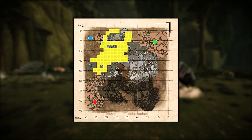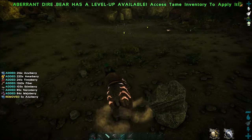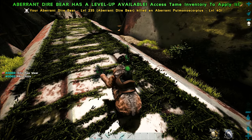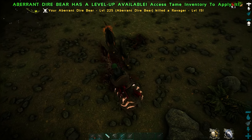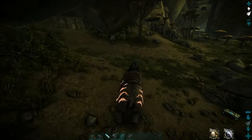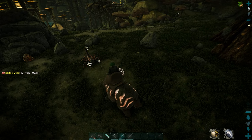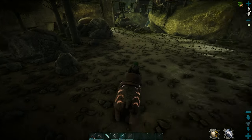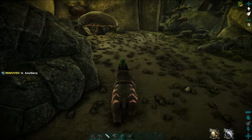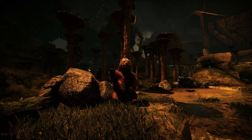Found throughout the fertile green region, it's not only a great choice for gathering berries, meat, hide and chitin — excelling especially at fibre and organic poly — but it packs a punch. Its primary attack deals decent damage and can be executed whilst running at incredible speeds. Its secondary swipe has a huge area of attack reaching all the way to its back legs. With high carry weight and 35 insulation when riding, it's the all-purpose mount to get you started.